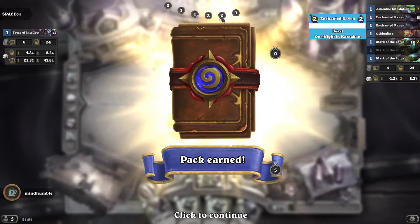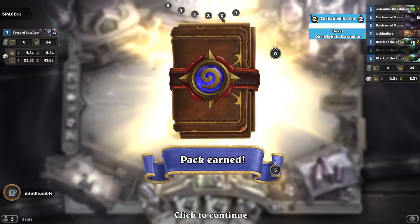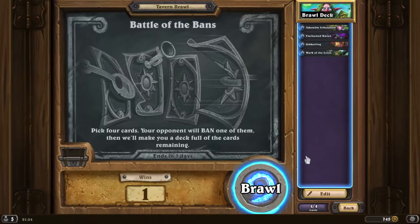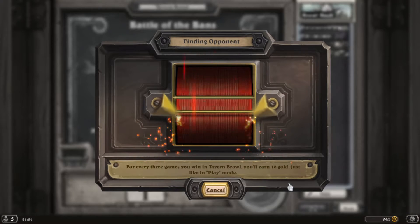You've got to take into account they can ban any of your four cards — you need to have basically two and two. That's how you have to look at it: two minions and two buffs. I got a bonus because this card is both a buff and a minion. Let's give one more try with this just to demonstrate how good it could be.